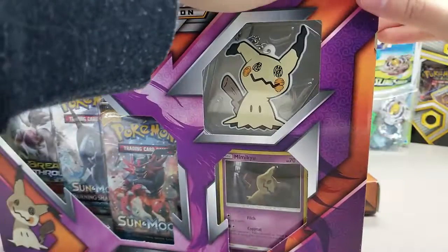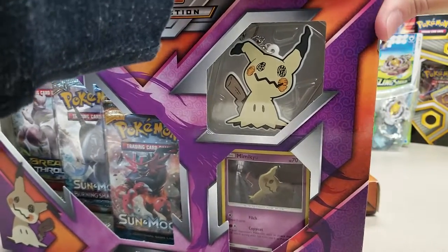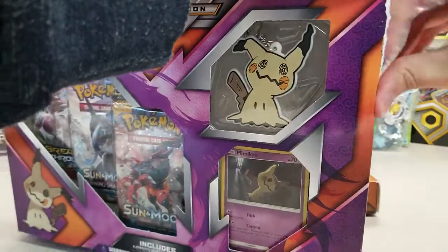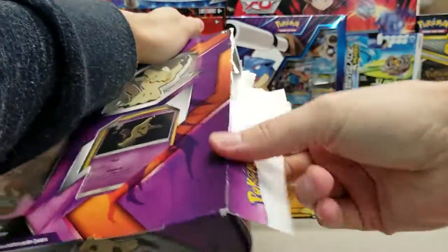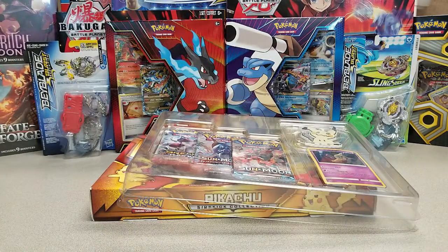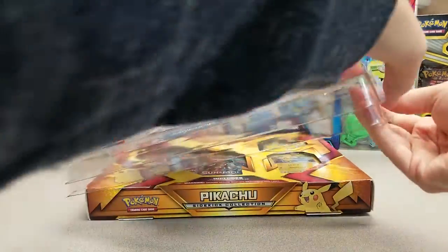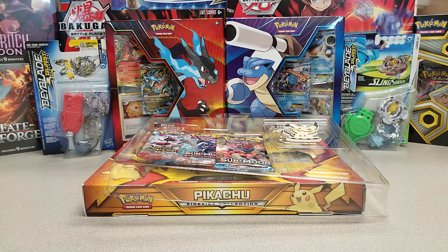We'll start with Mimikyu, save most people's favorite for last — Pikachu. Some people's least favorite, probably because it's so overproduced, but it's kind of the main character, so that's just the way it is. These products retail for $15.99. Not a lot of these have gotten opened, so the promos seem to go for a bit of a premium online. We've got some singles collectors that are big into the promos, so I want to have those available as well.